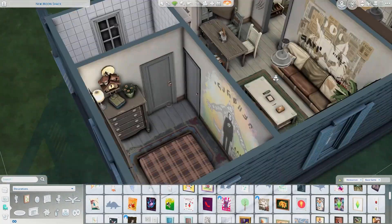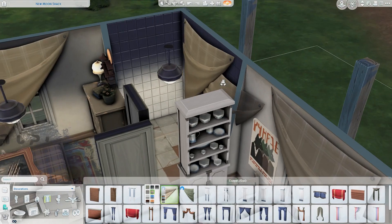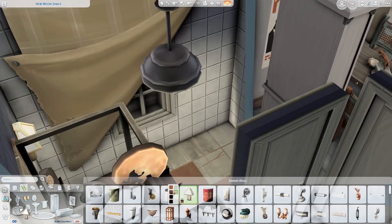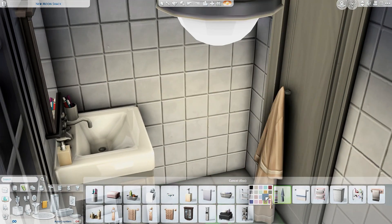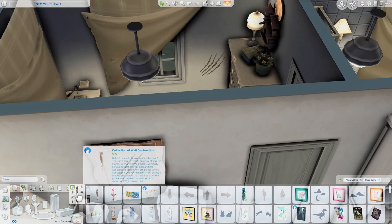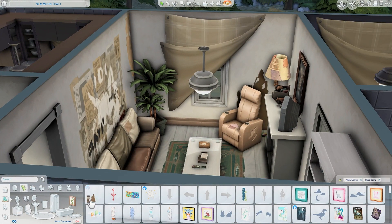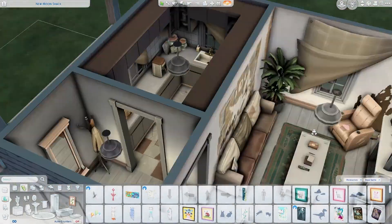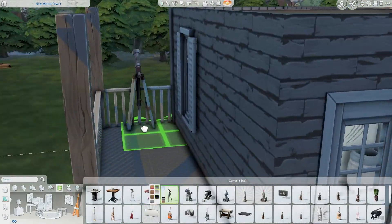The posters are nice too — I was hoping for framed versions but I like the regular poster versions. This mural is really nice; I ended up using it twice — once behind the couch and once in the bedroom. It's a great way to take up space and add decoration. The bathroom is the only one in the build, but that should be fine for one or two sims. I also didn't realize the scratches had different variations, including some tears in wallpaper, which I thought was pretty cool.